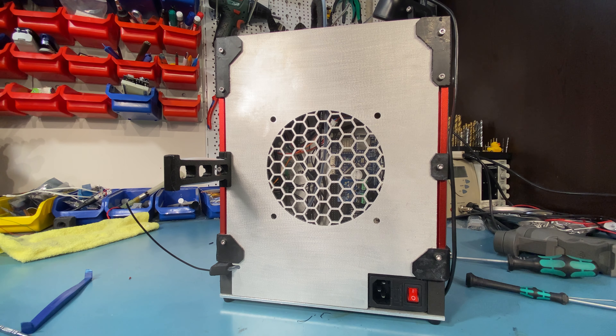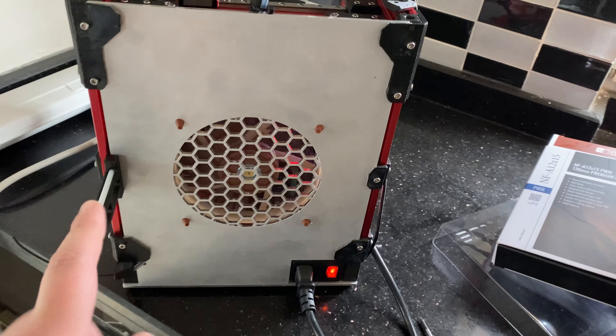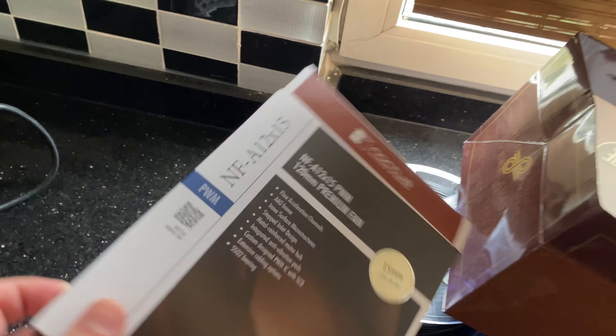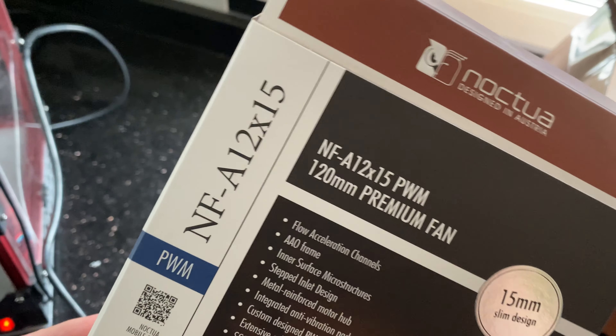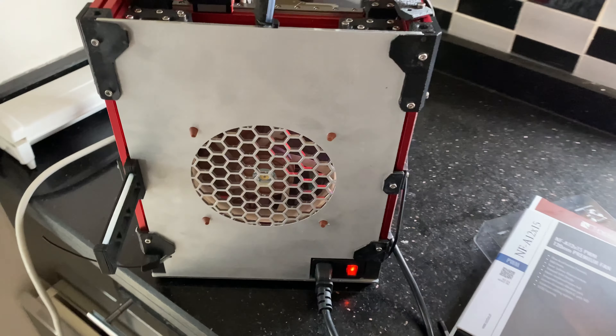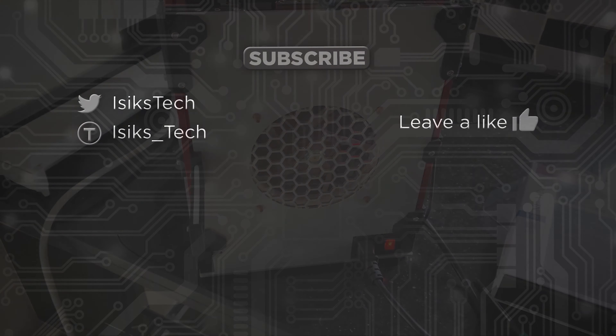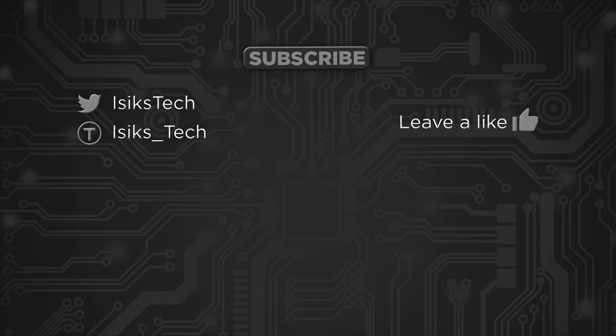The fan fits and works nicely — this is the 15mm Noctua A12x15. I have some NF-F12s but I didn't have any A12s so I had to order this one. You can see it fits and the noise it generates is quite audible now with that running. With the fan installed, that will be it for this episode. I hope you enjoyed it — if you did, please leave a like down below. Thanks for watching.